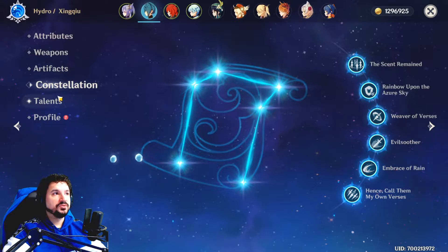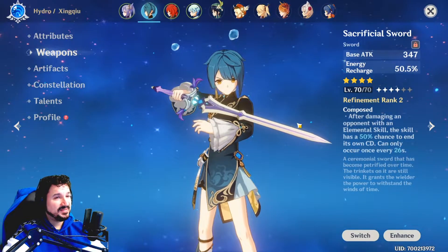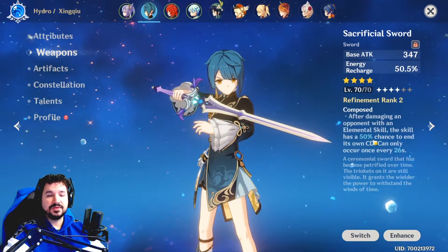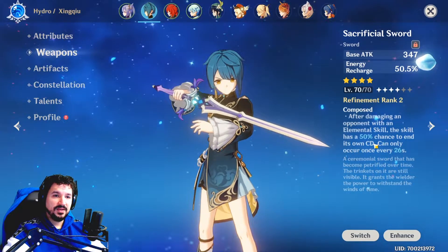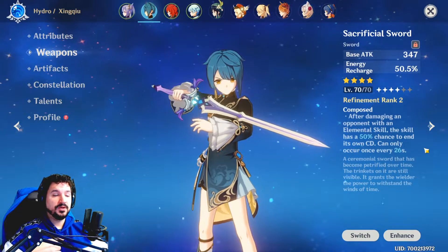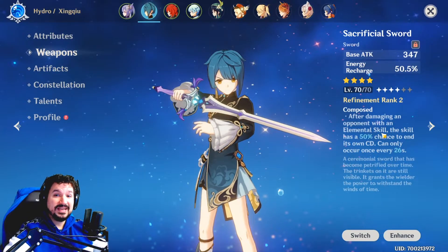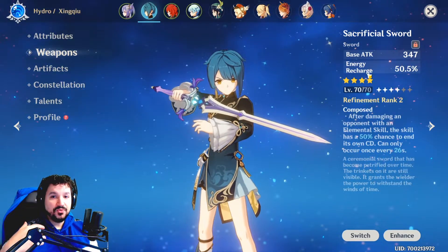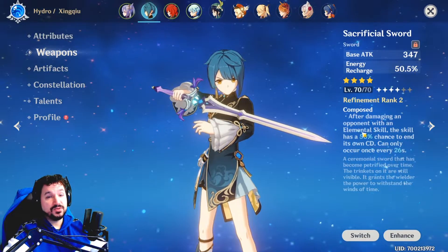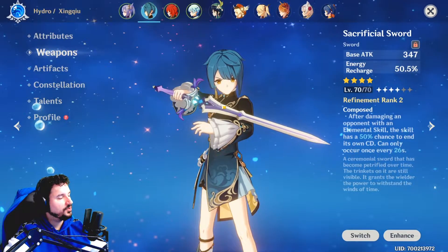How do you build Xingxiu to become a great support? There is a best-in-slot weapon and it's no competition: the Sacrificial Sword is absolutely the best for him. It has energy recharge, and when you perform his skill, there is a chance — at rank 2 it's 50%, at rank 5 it's like 80%, so almost guaranteed — that the cooldown is just reset. So you can do your skill, and when this procs, you can do it another time. Basically, when you do your skill you get energy, and with the energy recharge the amount is increased. When you proc the skill again, if you have enough energy recharge you just get your Q instantly by doing those two skills. That's what I love about this sword — it's just absolutely best in slot for Xingxiu. If you have the Sacrificial Sword, put it on Xingxiu. There is no contest.